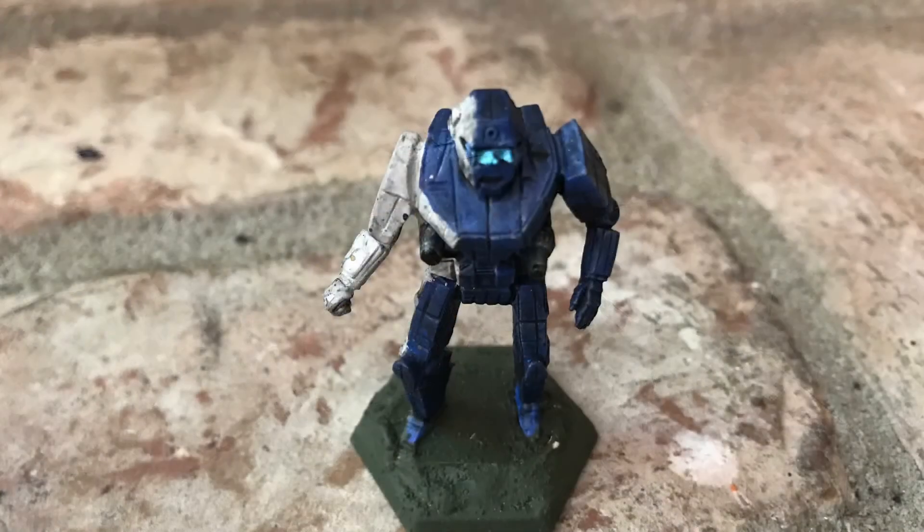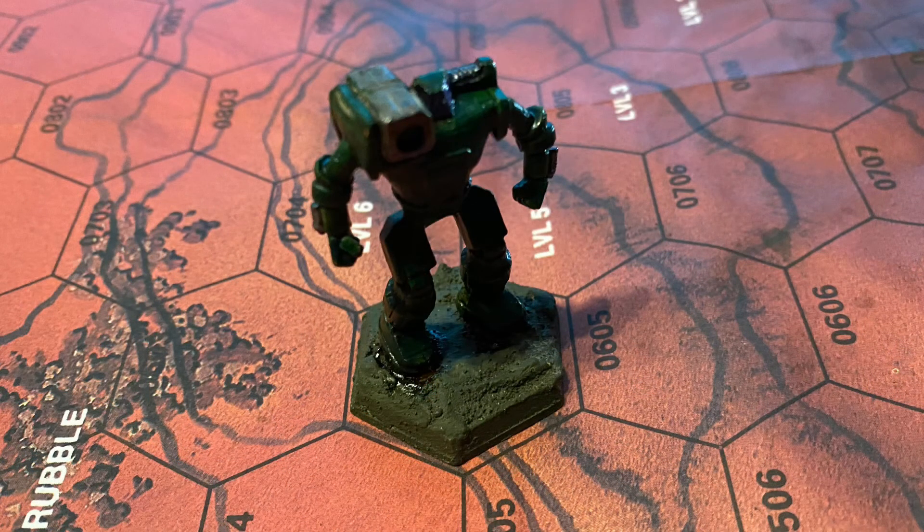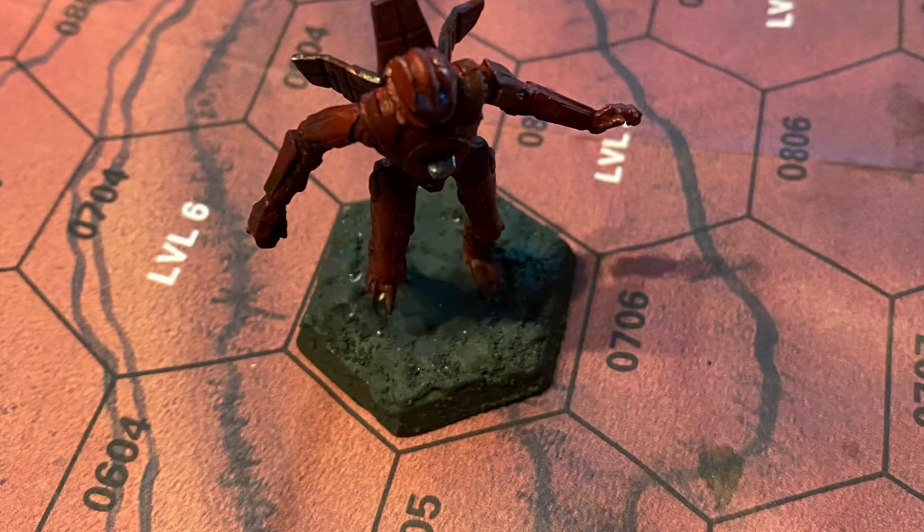In order to be effective, you want the guard to be possibly one size class smaller than the mech it's guarding. So if you're guarding an assault mech, you might use a Warhammer. And if you're guarding a Warhammer, you might use a Hunchback. And if you're guarding a Hunchback, you might use something like a Spider.